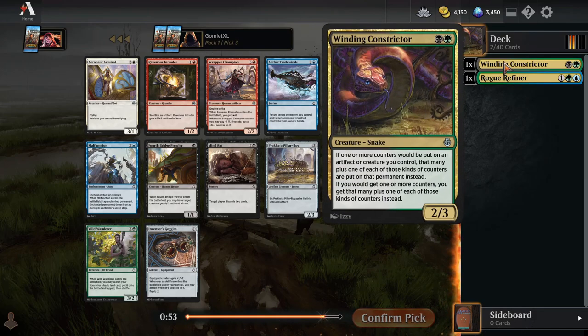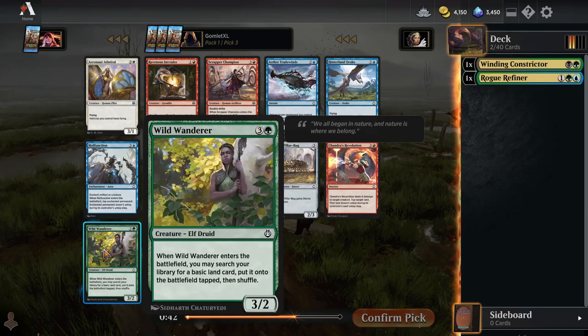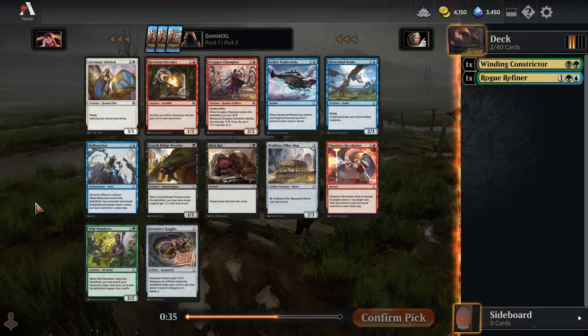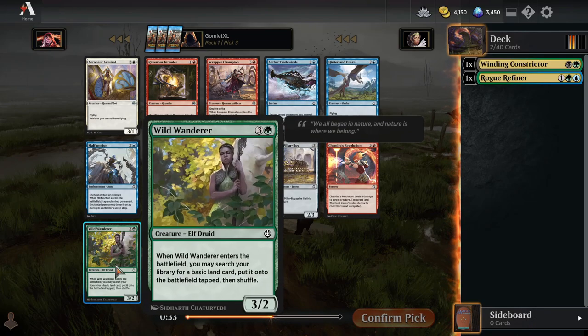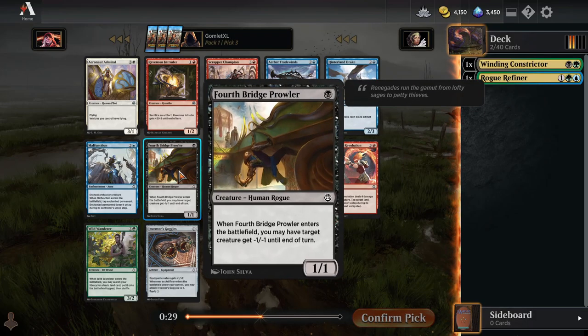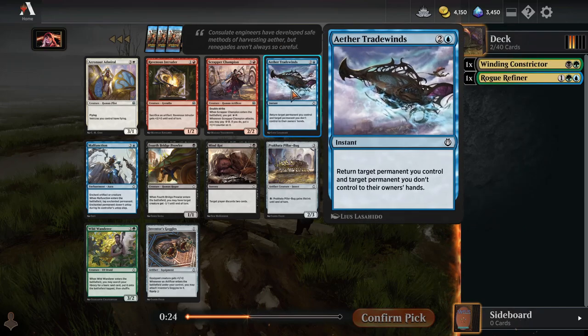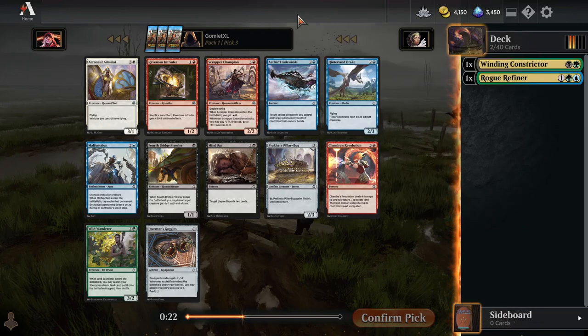The Rogue Refiner does synergize quite well with the Winding Constrictor. That being said, there's nothing great in green, black, or blue here. Wild Wanderer is a little interesting because it could pick up a swamp out of our deck and give us our splash color, but it is not the greatest for its cost — it's a little slow, a four mana three-two. And the black cards are not great, the blue cards are not great. Malfunction's fine if you're low on removal, Aether Tradewinds is whatever.